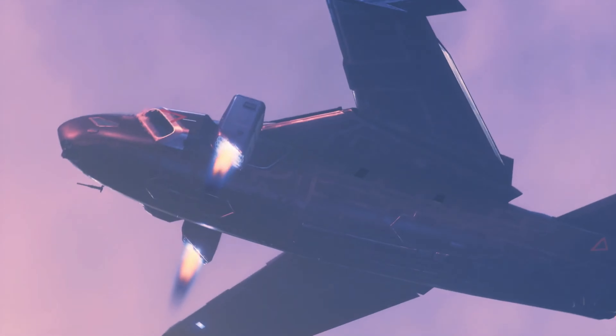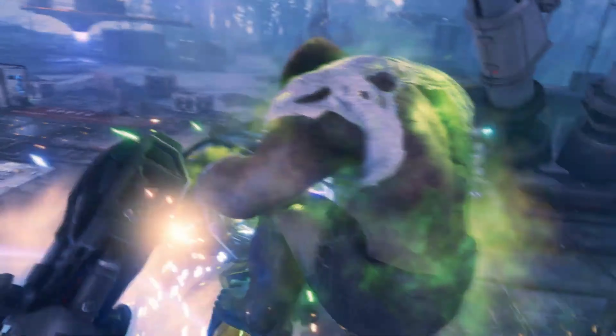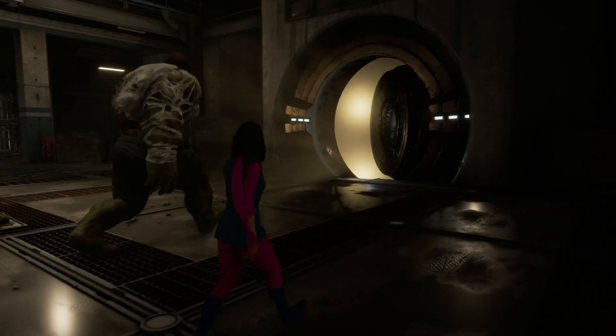Later, you'll take the Quinjet to a remote warzone in the frozen Russian tundra called Missing Links, to uncover shield secrets hidden deep underground.